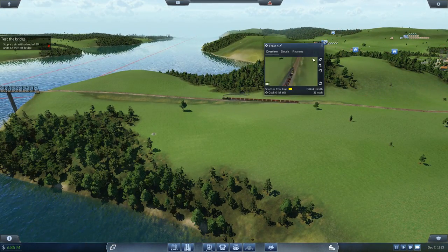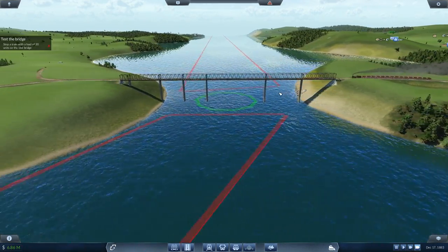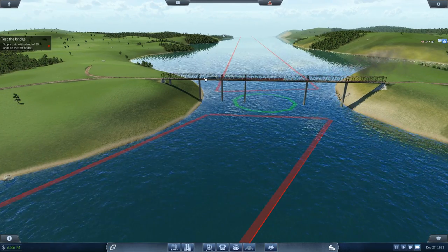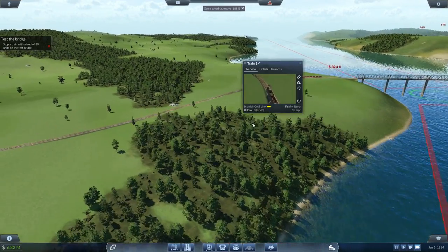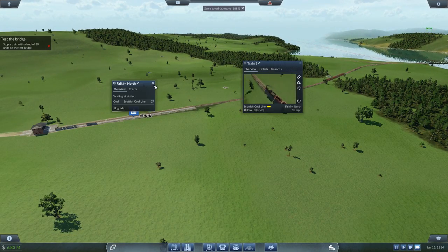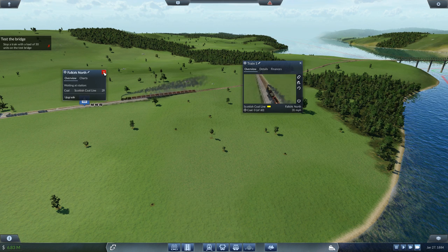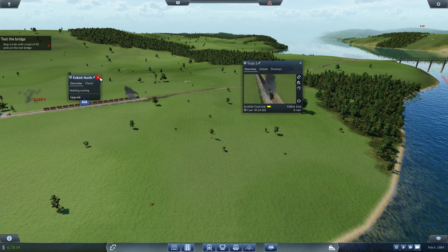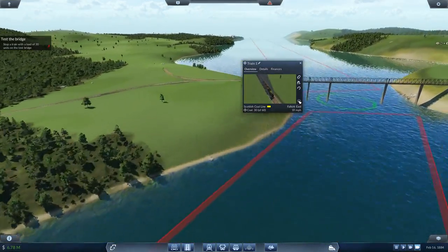How fast are you going anyway? You are going 31 miles per hour, so you're going at your top speed. Come on across — oh yeah, we have plenty of room to stop it on this bridge. He's going to race in and pick up 27. You can't pick up more than that? 30 — that's only a half load, dude. I need more than that.